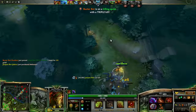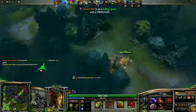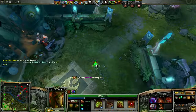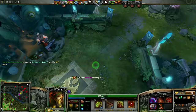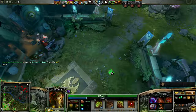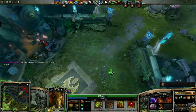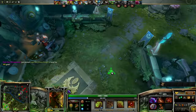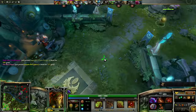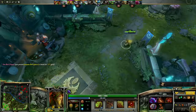In teamfights, be at the front of your team using Quills every 3 seconds as soon as it's off cooldown. Turn your back to most of the enemy team while focusing on one target at the edge, so your back faces the rest — that way if anyone else attacks you, you take reduced damage and automatically spray more Quills.